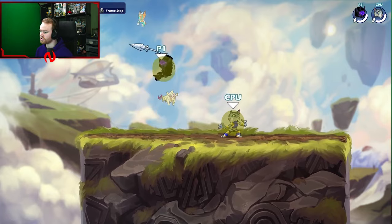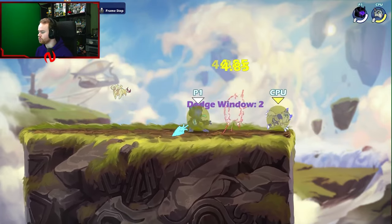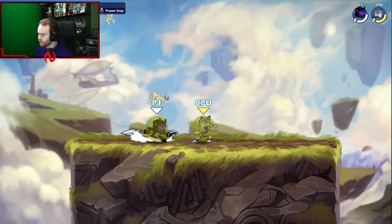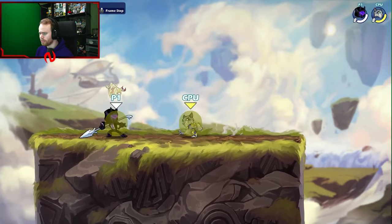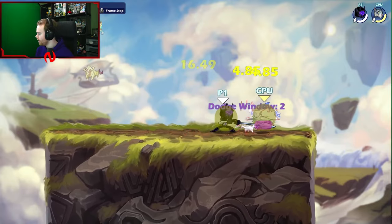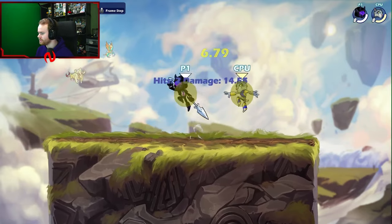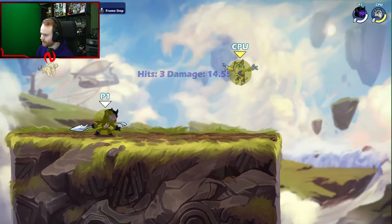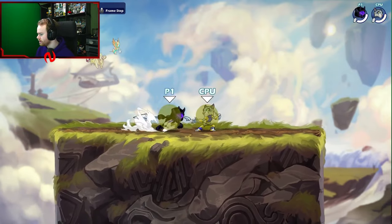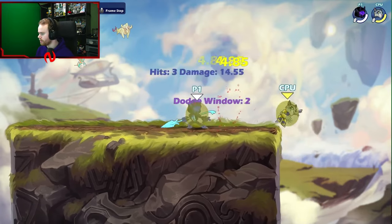Next is sair. This is your horizontal kill option and can be a string starter. It goes to one dodge frame, and then goes to one frame at six decks — so it's like a one-to-two frame string. If you hit a falling sair and your opponent has no dodge, you go for a neutral light. It's a tight string, but not super viable at the top level because it's two dodge frames most of the time on most Spear legends.